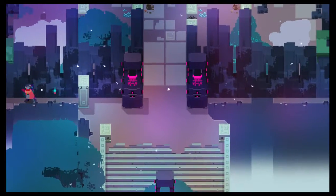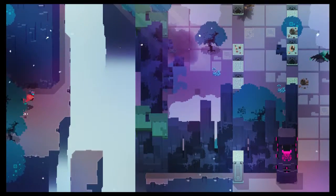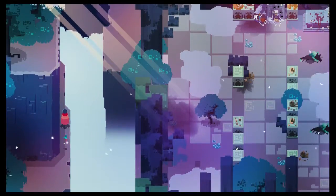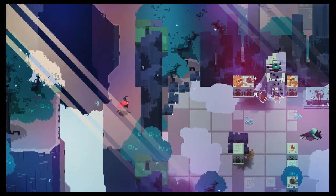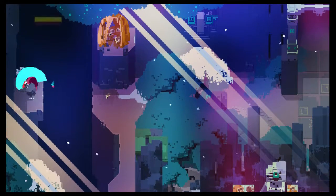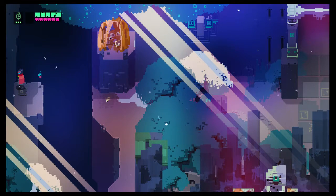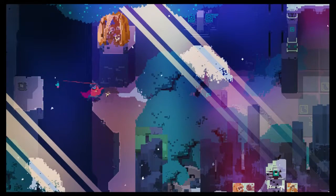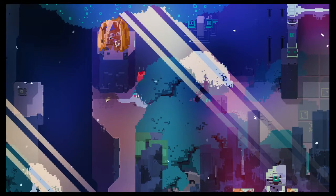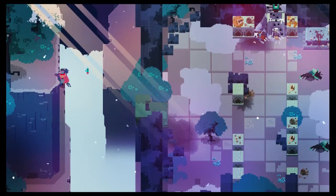I wonder... yeah, here we go. This might be a little bit of a hidden area perhaps. Dash across here. Ooh — broken eggs. And we get another one of those little upgrade parts, I think. I think we have about half a chip now. Get a little visual story with that.